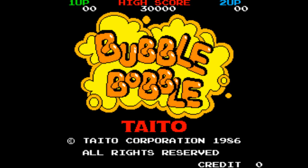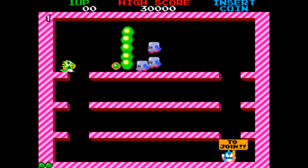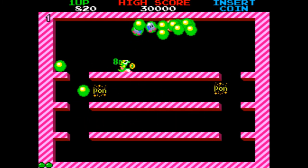Now let's look at some of the cheat modes built into the arcade machine. This one's called Power Up. On this screen, before the demo starts, you need to enter a sequence of button presses which will allow the game to start like this. See the fast bubbles and the fast movement? Very helpful.